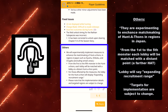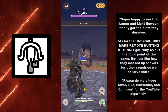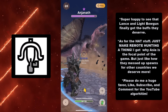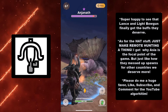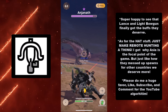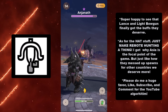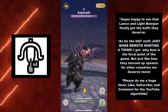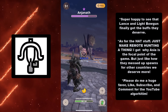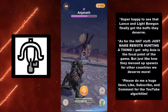In closing, I was super happy to see that Lance and Light Bowgun finally got the buffs they deserve — these weapons have been severely underpowered for a long time. I think this puts the Light Bowgun into A tier at least, or S tier if you have the most powerful light bowguns against the right weaknesses. The Lance still has a lot of work to be done with it, but this is a start, so hopefully we'll get more adjustments in the future as Lance mains provide feedback.